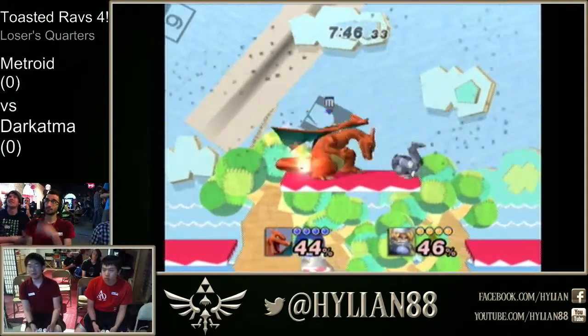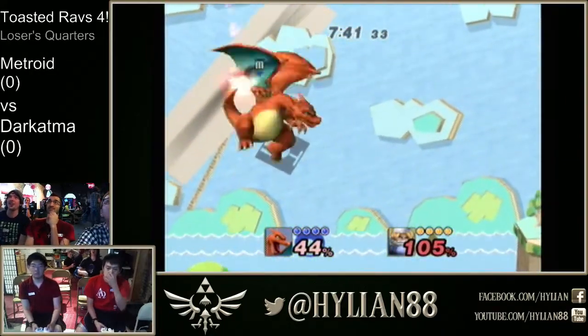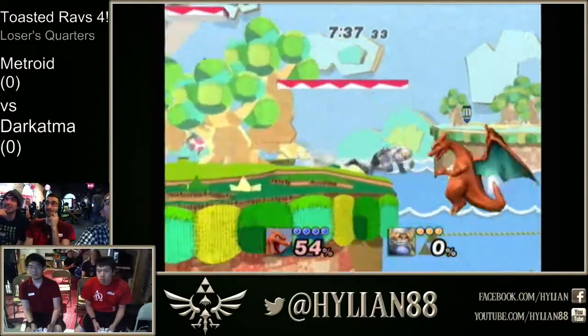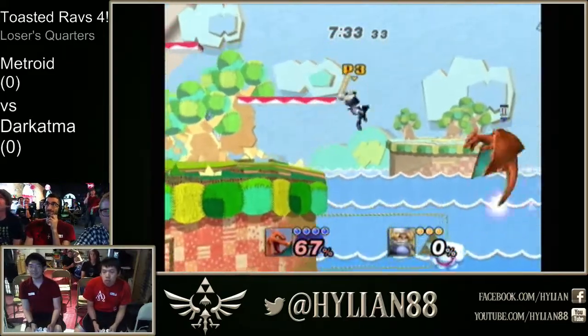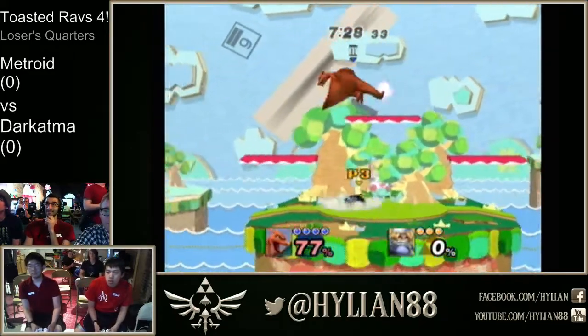We're on Yoshi's Story. That's right — with these down airs, juggling them on that platform to finish it up with a flying up B. There's that character switch. Oh my god, that was insane — someone entered Evo as Diego Rubio Juarez.